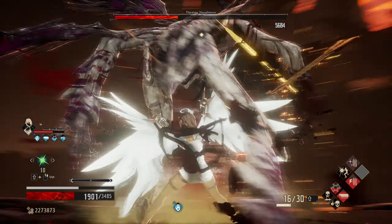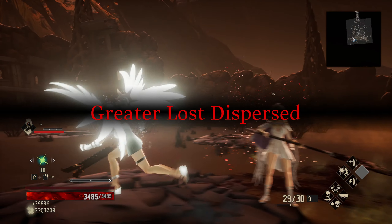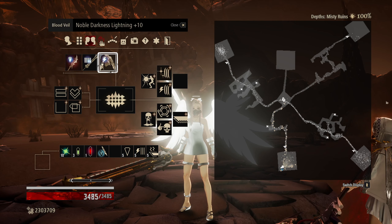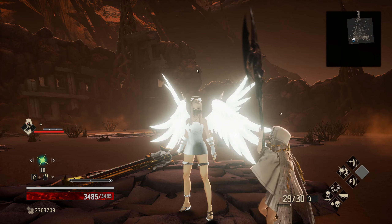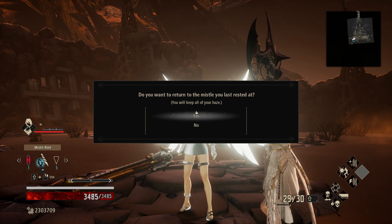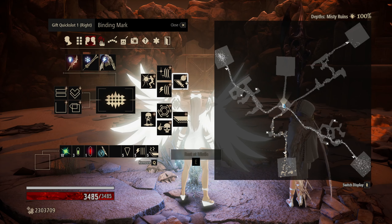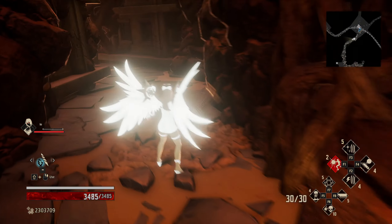These guys are absolutely no joke if you're actually vulnerable to their attacks. One of the best ways to get in and deal damage is to get in close, get underneath, and just slash away - most of the time the attacks will go over your head and he'll miss you. Go for lightning defense, a lightning defense veil, a crush weapon like the Argent Wolf Blade, and get in underneath. You could also go for a frost version for more damage, and if you really want to make him useless, go for slow.